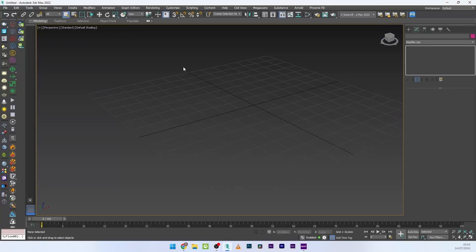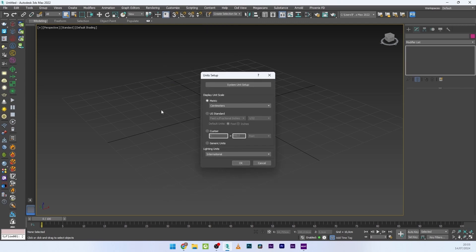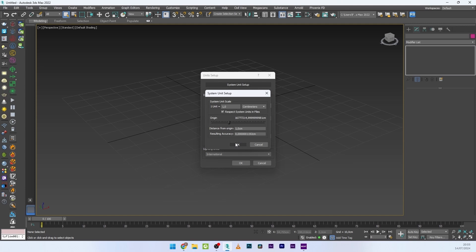Now we are in 3ds Max and the first thing we are going to do as usual is check the unit setup. I go here in Customize, Unit Setup, and we can see that we are in centimeters, so it's perfect.